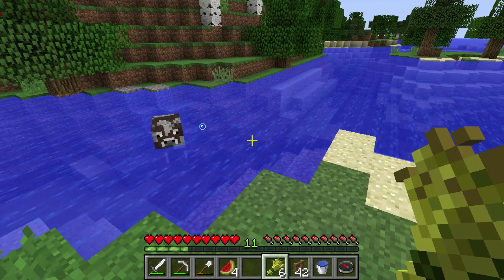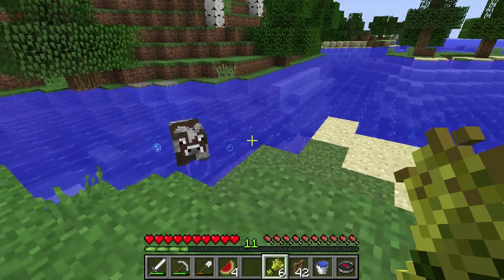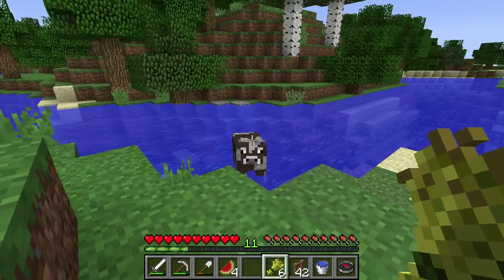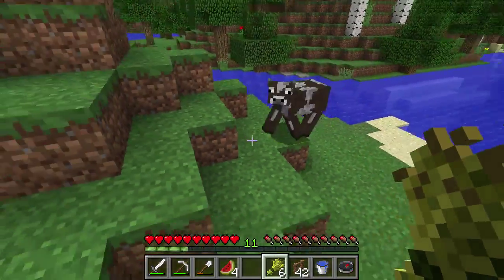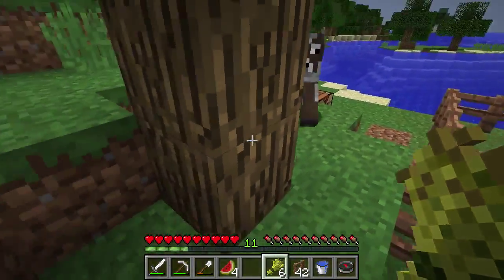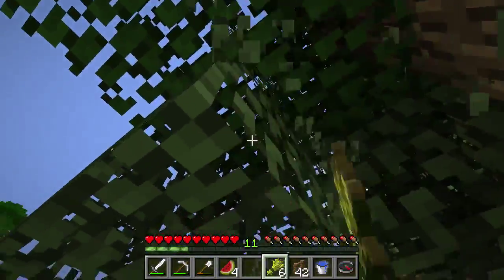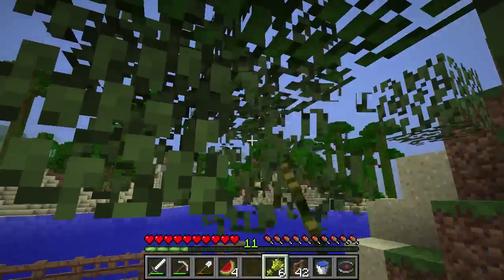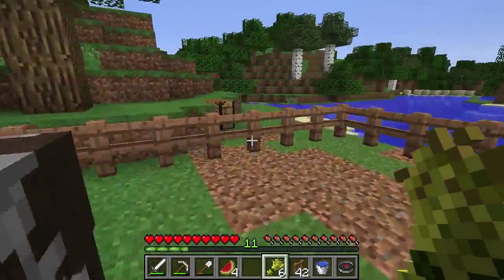I believe the majority of wood types are oak, spruce, birch, jungle, dark oak, and acacia — I believe that's all. Come on. See what I mean by the cows moving kind of slow in water? It takes them a while to jump out and stuff. Come on, you're ruining my style right now. There you go bud — okay, now we got two.